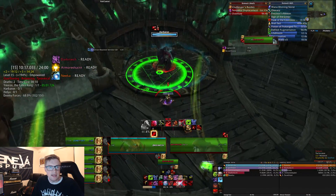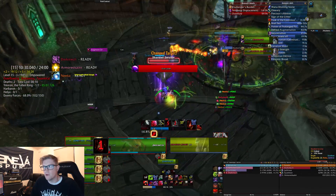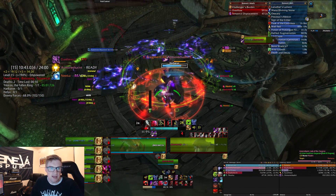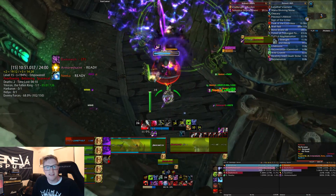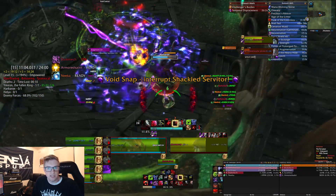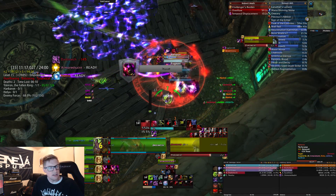The second boss is Harbaron — an interesting fight. He'll cast Summon Shackled Servitor; that add will start casting Void Snap, which you want to interrupt and kill ASAP, then move back to the boss. Normally this is a cakewalk, but on 15 with Tyrannical I found there was quite a bit of damage if people get hit by bad stuff. He also casts Fragment on a non-tank player, causing three soul fragments to spawn from that player — they walk away and have low health, so switch and burn them down. The affected player takes increasing damage the longer fragments are up. Harbaron also throws his scythe at a random player, which does a fair bit of damage at this level, so watch out.